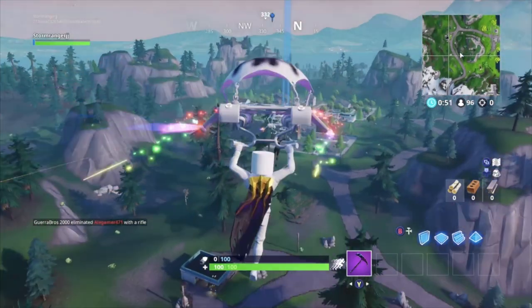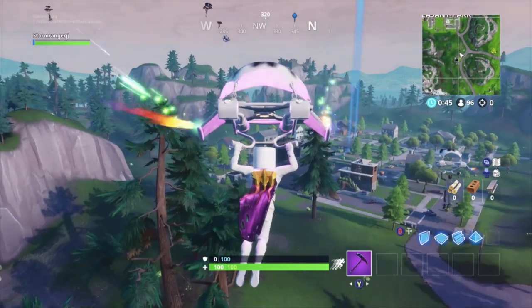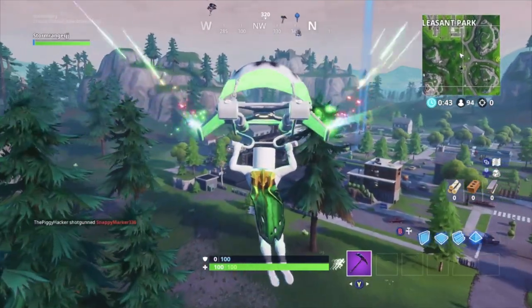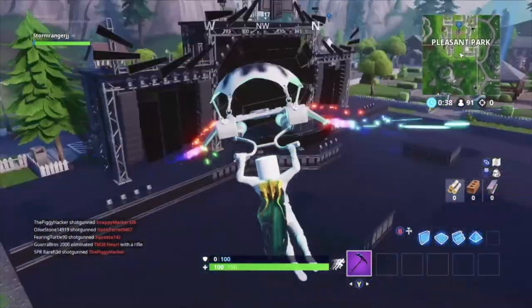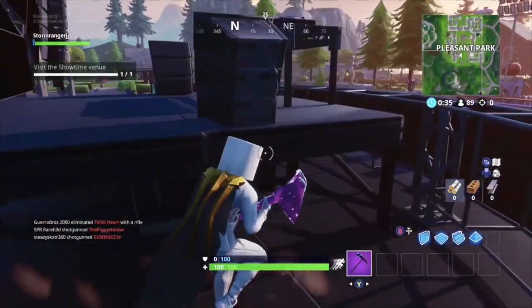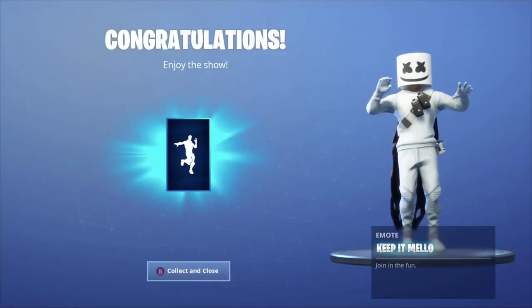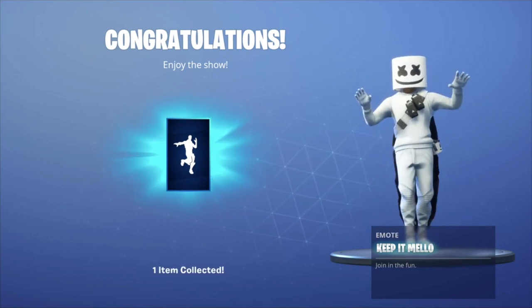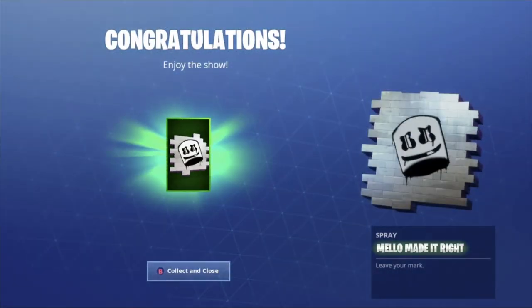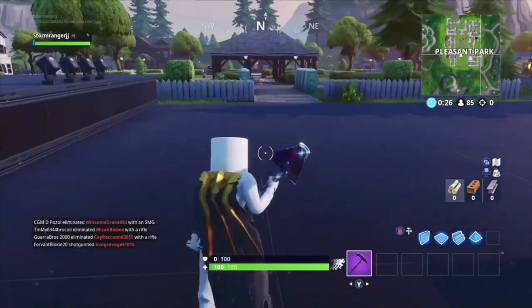The next challenge is to visit the Showtime venue. The Showtime venue is where this concert will be taking place, and it is in Pleasant Park. On screen now you can see footage of me landing at the Showtime venue. All you have to do is go into a game of Fortnite and land at the Showtime venue at Pleasant Park. If you do this, you will unlock the amazing Marshmallow-themed emote called Keep It Mellow. On screen now you can see what this emote looks like — it's honestly a really cool emote. This is another easy challenge that'll only take you a minute.